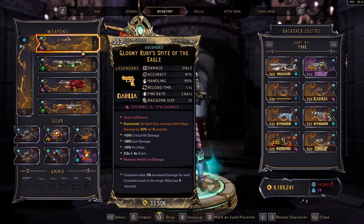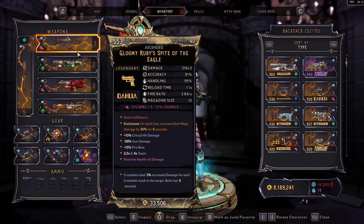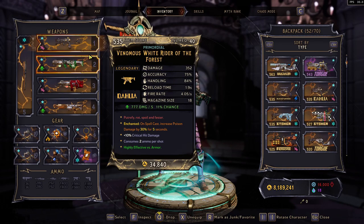For the enchant, you want to use Spellcast with the Magic Element that you use with the weapon. If it's non-elemental, I usually like to match it with the Spell, or you can go Action Skills Start — All Damage or Gun Damage would work as well.